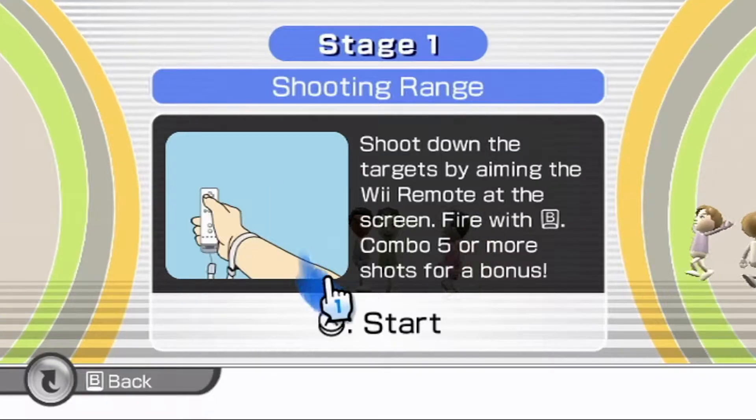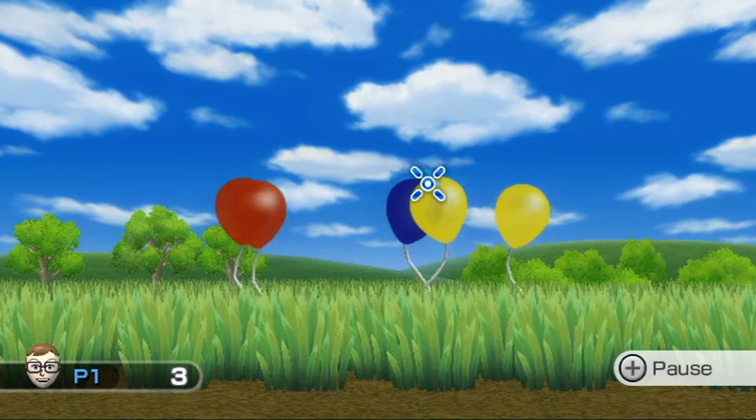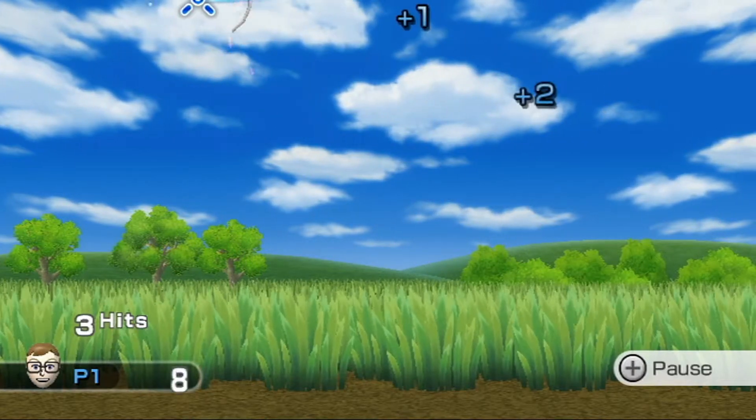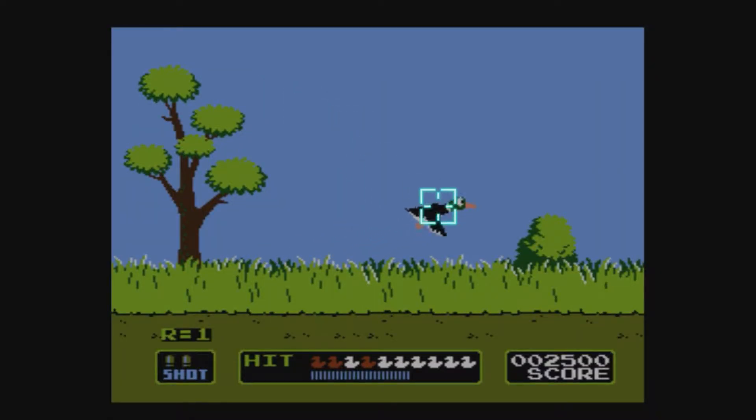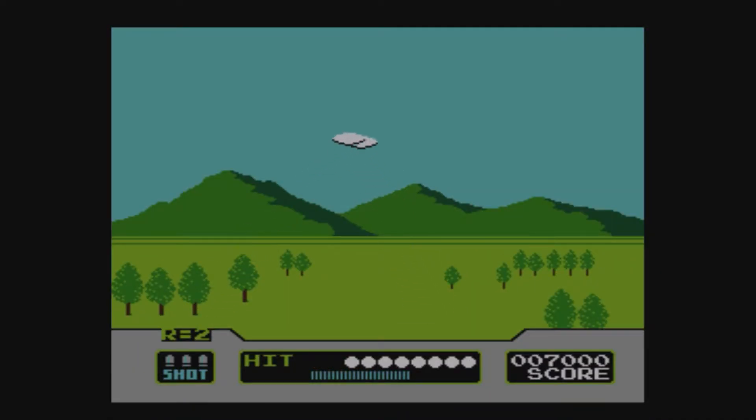It starts out with the Shooting Range, which consists of pointing the Wii remote and shooting balloons, targets, clay discs, tin cans, and UFOs for up to 5 rounds. It's very similar to the NES Duck Hunt and its clay disc shooting mode.